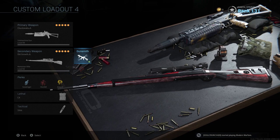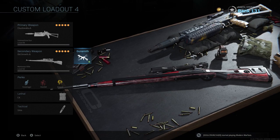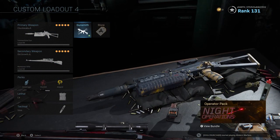For perks: Overkill is a given — you need that to carry both guns. Scavenger is there because I don't like picking up other people's guns. Amped is important so you can switch between your guns without having to reload and get that gunfight off quickly. For lethals I've got C4, and I like to run Stim so we can revive pretty quickly in a battle.